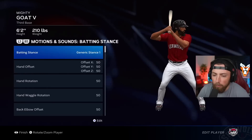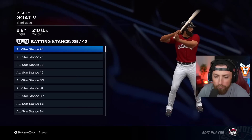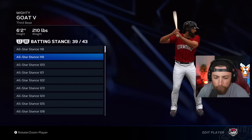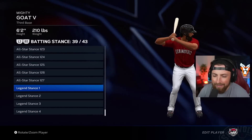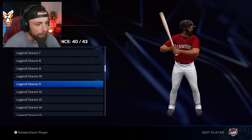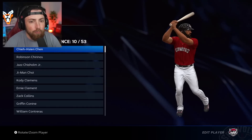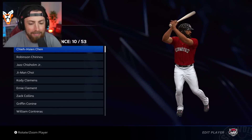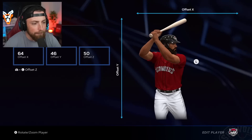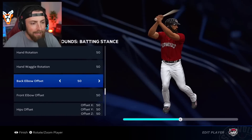I almost want to start with a former player's stance. Actually, we're going to go with a generic one. Let's look at the legend batting stances — legend 1, not really. You kind of have to fly through these. That one kind of looks like Barry Bonds a little bit. You just have to find one you want to start with and then adjust it. This one honestly looks pretty cool — I kind of like it and we might try it out.